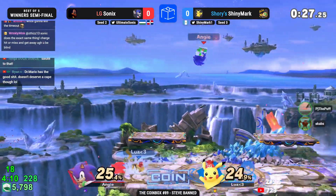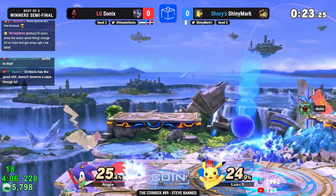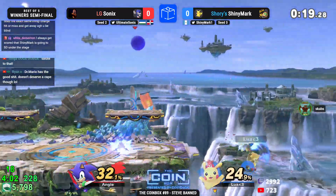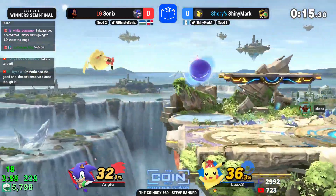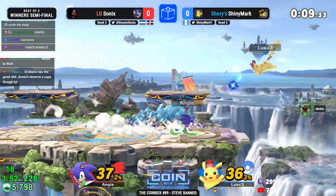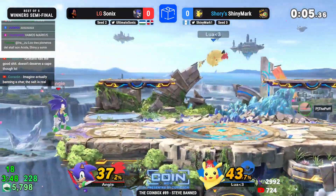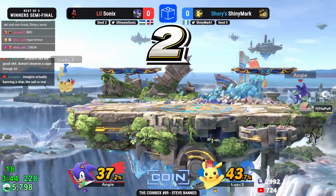I hope you like coin flips, because we're in for a series of 50/50s, and whoever guesses right might be walking away with it. Only 0.5 percent now separates these two players. One T-jolt starts to widen the gap, and now Shiny Mark has absolutely no desire to interact, but guessed right three times in a row. Shiny Mark went left and Sonic finally caught on. Sonic had a lead for a while, but the T-jolt came through and shifted it back — now Sonic's the one running away with it. Can Shiny Mark get the down air?